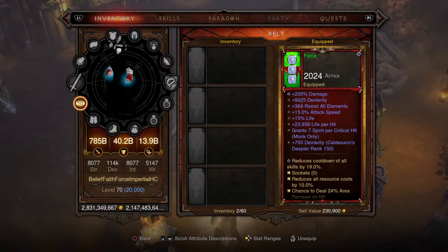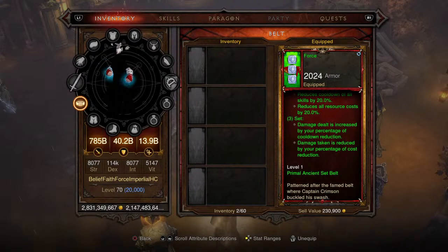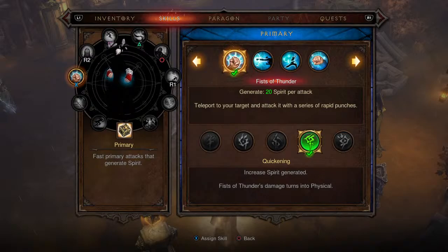For the last piece of gear: the Captain Crimson's Silk Girdle (belt). Again, 10,000 dexterity — you can't go wrong there. That's just a crazy value on a single piece of gear. Level one primal ancient set belt.